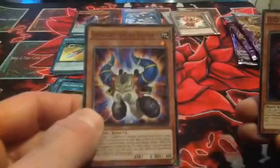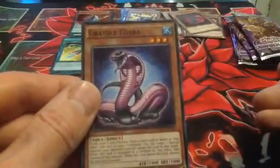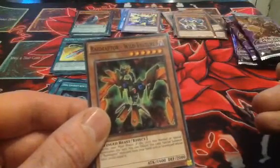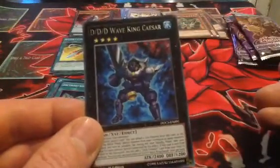And the last packet. We have got Super Heavy Samurai Soul Horns. DD Necro Slime. In with a Rare — Toon Barrel Dragon. A Gradle Cobra. Super Heavy Samurai Soul Horns. Raid Raptor Wild Vulture. And a nice card there — a D.D.D.D. Wave King Caesar. Looking a bit special, that one.